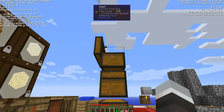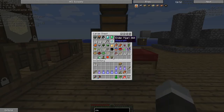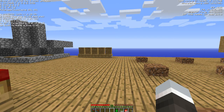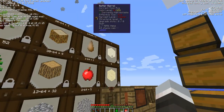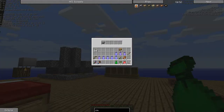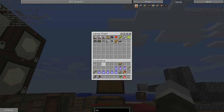Our next uncommon loot bag has ender lily seeds - that'll be nice, I can actually start growing some ender lilies. I do have two ender pearls in here. I can actually use those to create vacuum hoppers, which will help out when I'm going to automate my sifting process. I also need some blaze powder, so I'll get started on some dust creation - I think that's where you get blaze powder. On to our next loot bag: horse armor - fantastic, that will come in very handy. Maybe not.